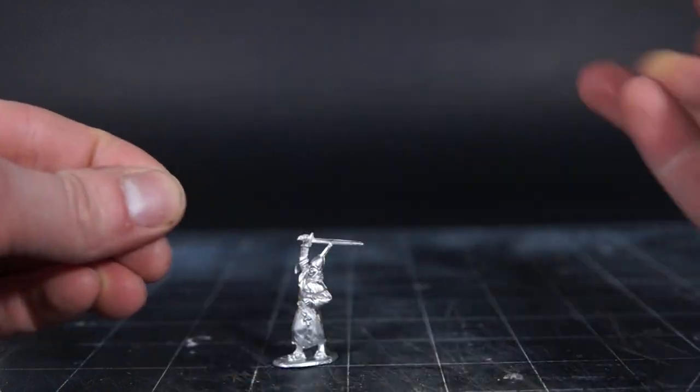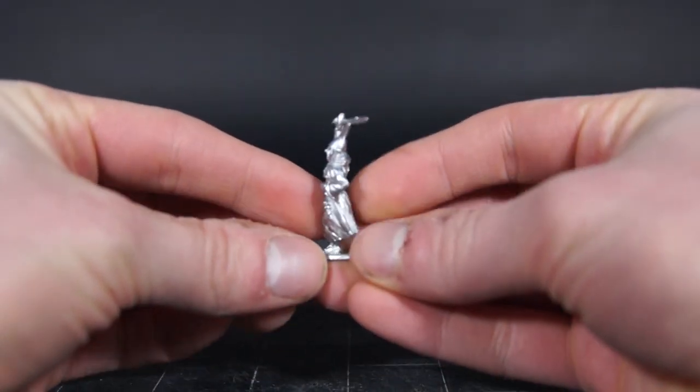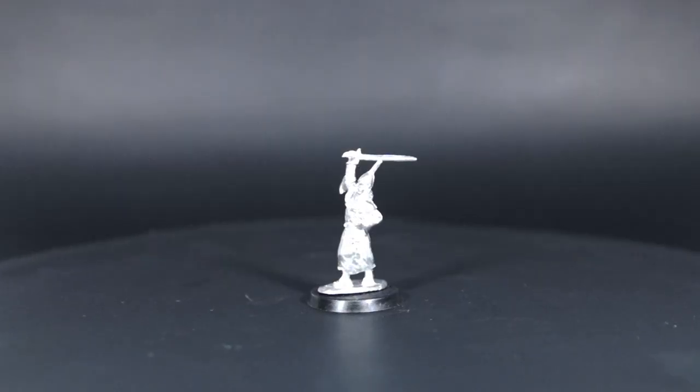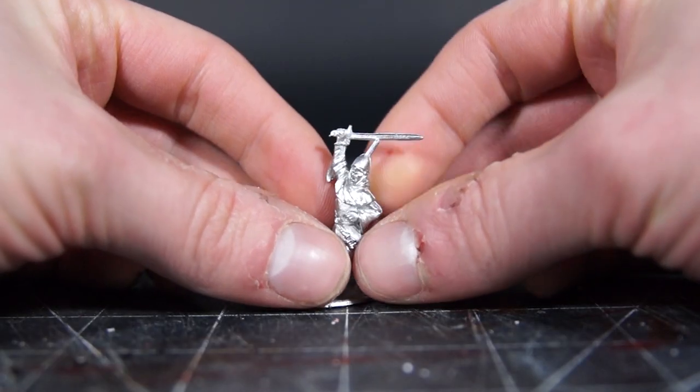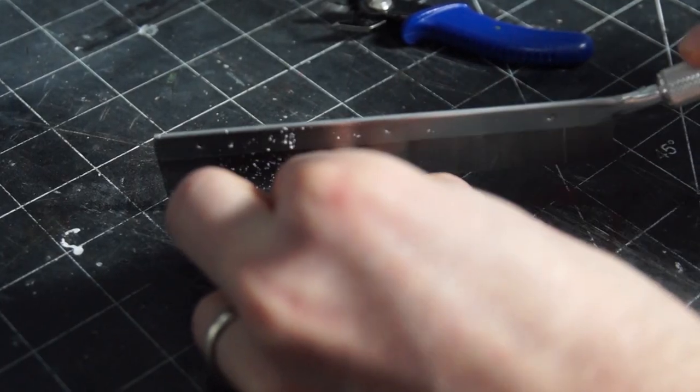This is one of the Christian monks from the Footsore Miniatures Baron's War line, a Kickstarter for which I backed last year. I just love how simple this miniature is, and the emotion it captures with him striding forward. But of course, we need to bring this guy out of the monastery and into Middle Earth, so I started by cutting off his hand and head.